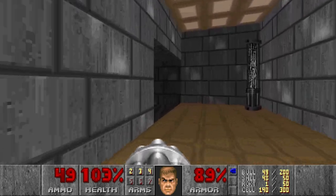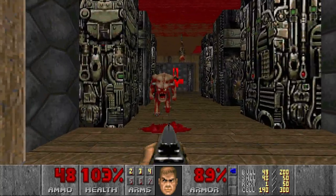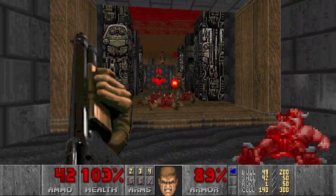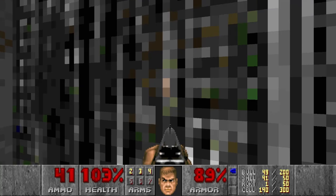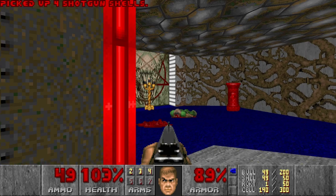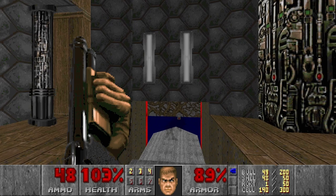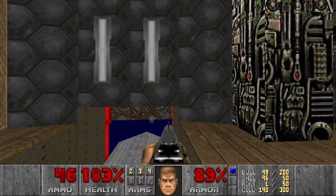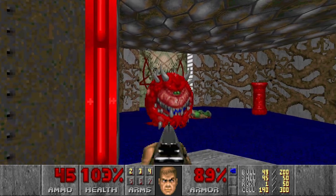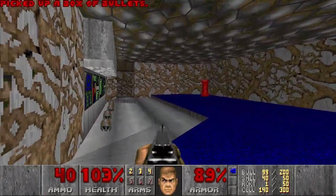I don't remember there was another blue door over here. Looks like it's hidden, so I will go here first. Maybe we'll get plasma. More shells. And I've seen a caco. Let's deal with this sector first. I think there should be a sound blocking linedef, so the caco didn't hear me. Let's kill him.